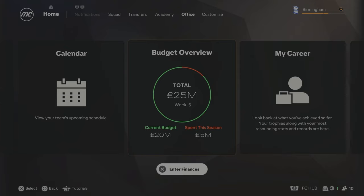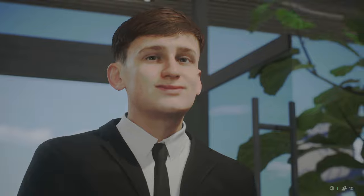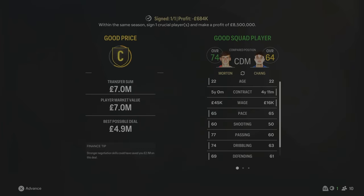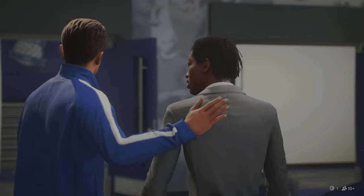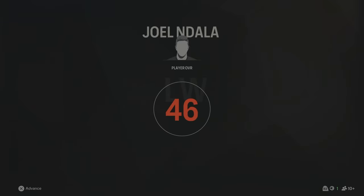The budget is now £20 million to spend in the Championship - a really good budget. The first signing of this Birmingham City rebuild has come in Season 2: Tyler Morton from Liverpool for £7 million, a 22-year-old holding midfielder who's 74 overall. The second signing is 19-year-old Joel Ndala from Manchester City for £2.9 million - 68 overall, 90 pace, playing on the left-hand side. I think he's going to be a real gem for the future if he gets the game time he needs to develop.